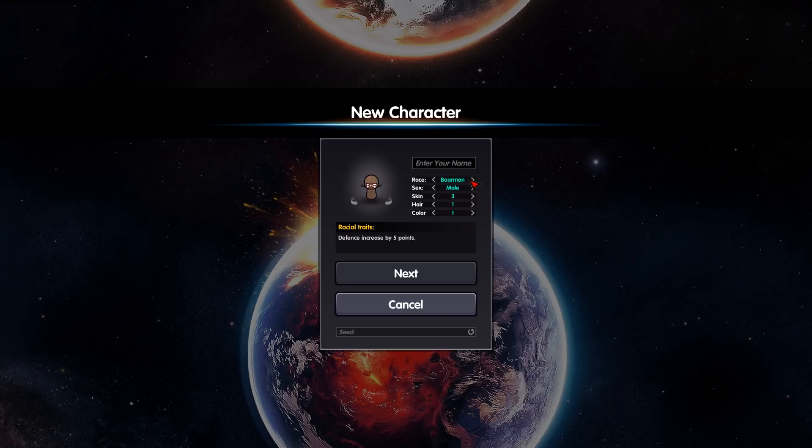I'm going to go for a human and a male. I don't really want long hair, it's a bit weird. Let's have this cheesy mullet, shall we? And put it green. The human's pretty good because you get a gathering speed and eating speed of 100%. And it's a bit like Minecraft - you get randomised seeds. So we're going to start now.